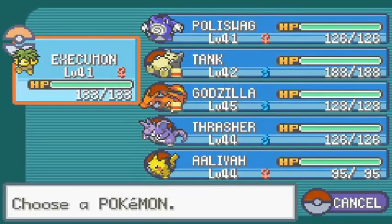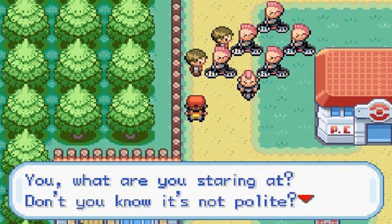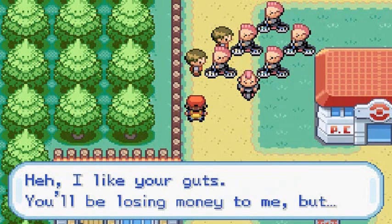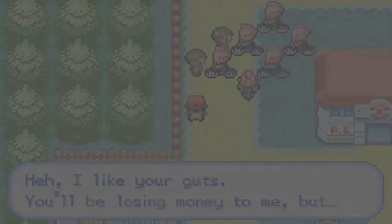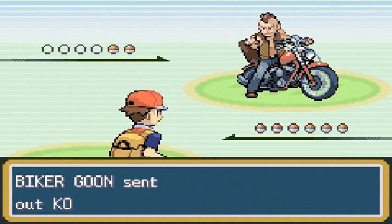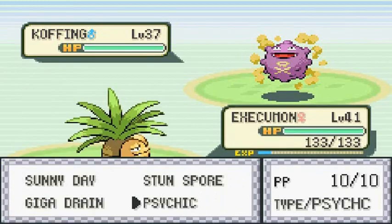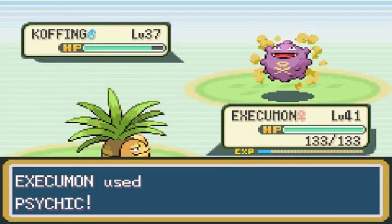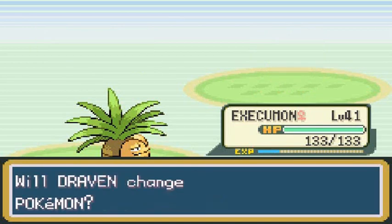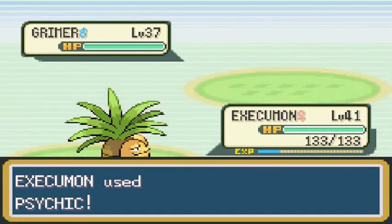We've got to beat all these guys — every single one. A biker notices us: 'What are you staring at? Don't you know it's not polite? You want to make something of it?' Yes, I want all that smoke! He says, 'I like your guts — you'll be losing money to me.' Going up against Goon the biker. Let's destroy him with psychic attacks. Koffing has no chance. He comes out with a Grimer — a lot of these trainers have poison-type Pokemon, so make sure to have psychic types ready. Another psychic attack and bye bye Grimer.